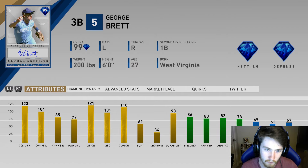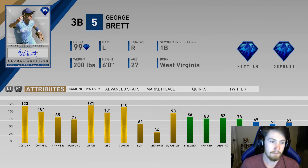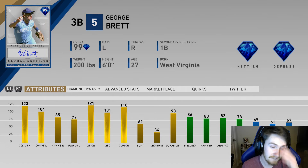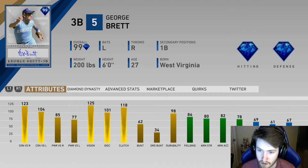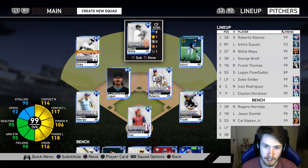We're gonna use Arenado on the bench. George Brett — I think these stats are like the exact same as last year's pretty much, and last year's card was not good because last year's game was just all about power. 123 contact, 104 contact, 85, 77 — which is still really good. You see Tony Gwynn going yard with like mid-60s power, so I'm really excited. Great fielding, diamond hitting, diamond fielding. This card's gonna be good, especially with that high vision.